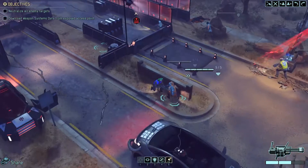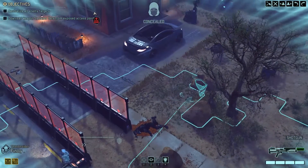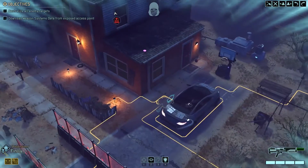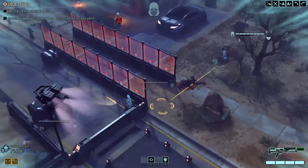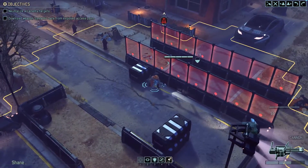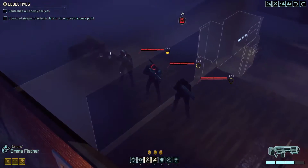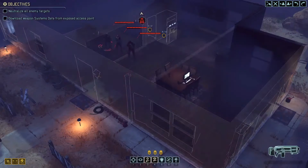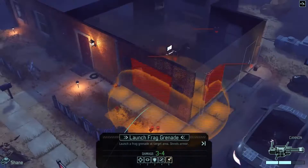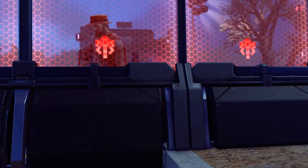Sane, get over here. Let's move on. Still nothing. Wait — there they are inside: a Lancer, a Trooper, and an Officer. Perfect position for Sane — you can deal damage to all three and destroy their cover. Go for it. Let's try to kill them as fast as possible.